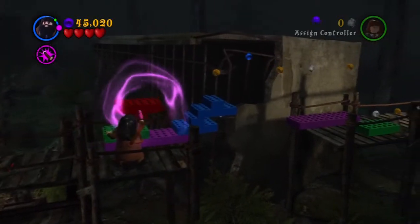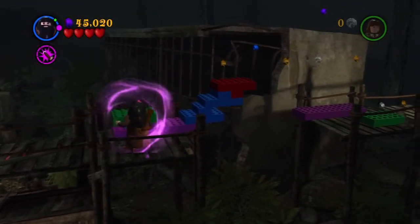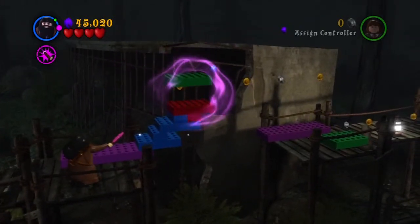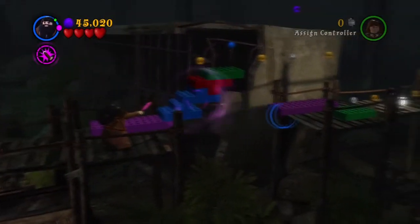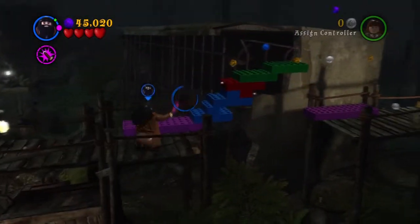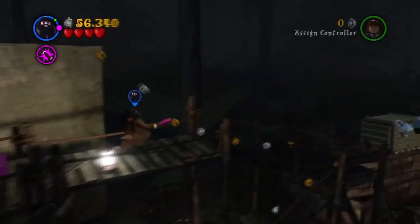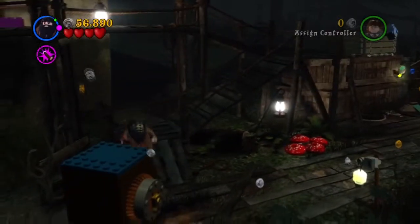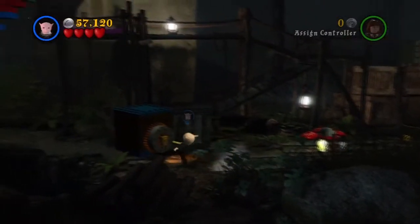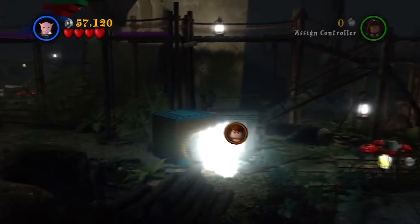We do have red bricks, and from those we can get stud multipliers — when you get one stud it increases by 10, so a thousand studs becomes 10,000, and 10,000 becomes 100,000. It's really great. When you get those red bricks it will be quite easy, but we won't get them until we're at Hogwarts, which is a little while away.